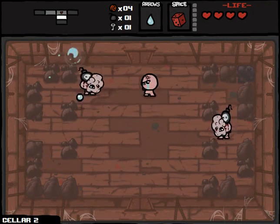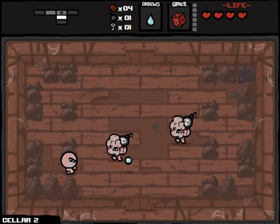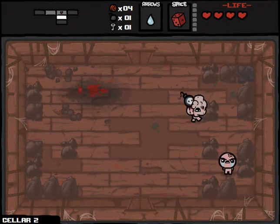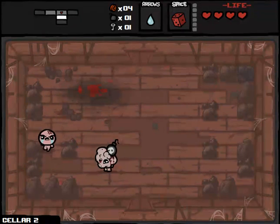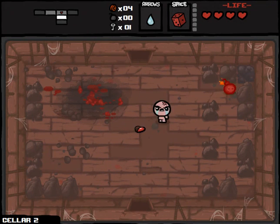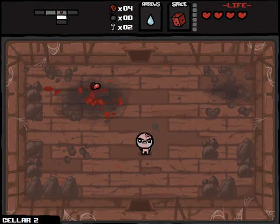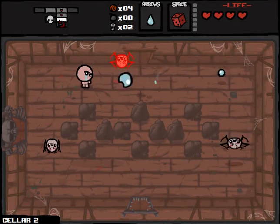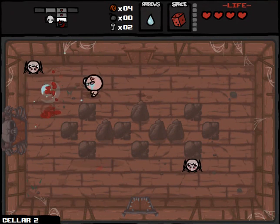Maybe we'll get a deal with the Devil. The pressure's not on us right now. Of course, we still want to get as many good shots in as possible. I want to take out this guy close to that Tinted Rock if possible. It's not possible — instead we'll just blow it up. We get a key out of it. Not a great payoff, but it's a payoff.